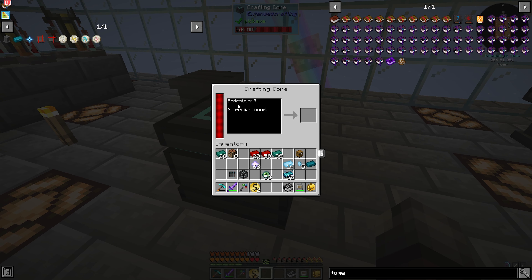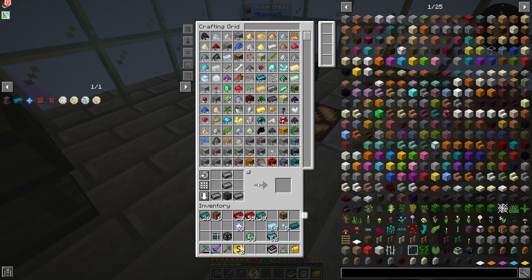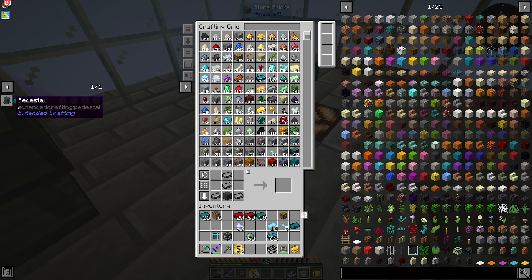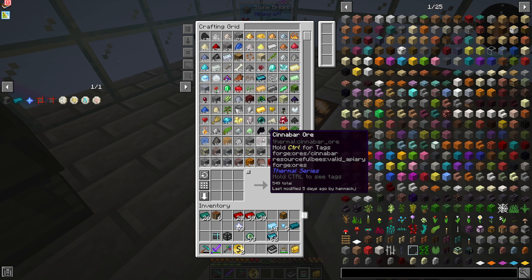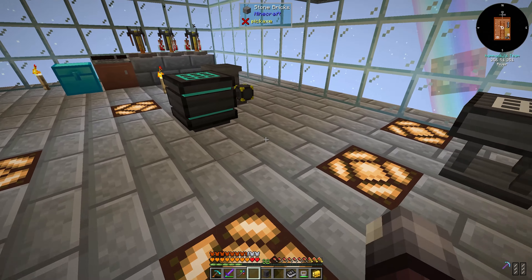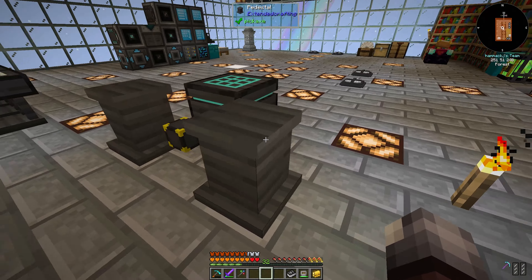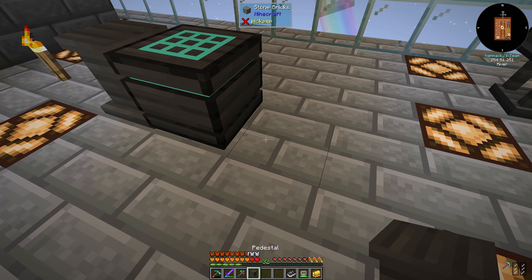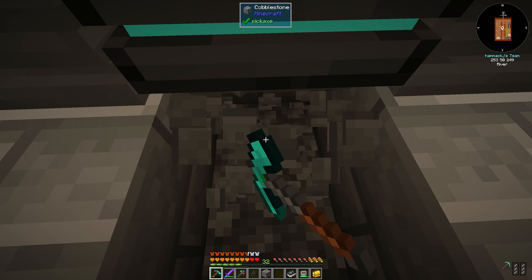It says one pedestal found now. Let's grab the other one out of here — drop that, and let's do another one. We're going to have to control-craft all this at once. We got another pedestal; let's put it right there. Still didn't find them — maybe it has to be touching. Put one there, one there, and let's move this right here.